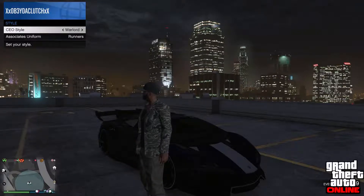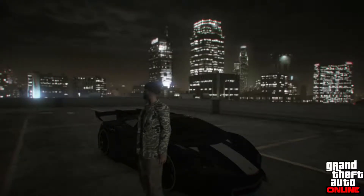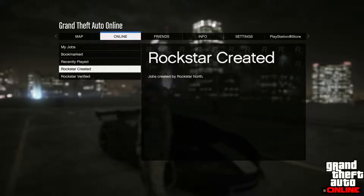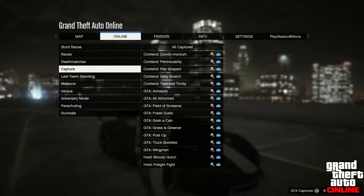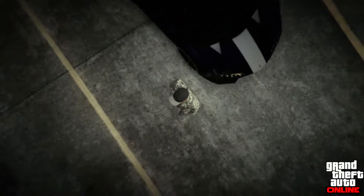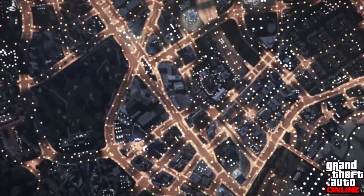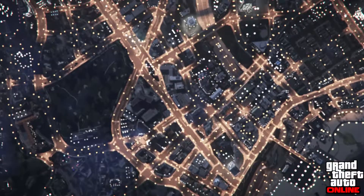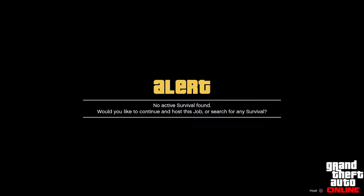Once you get to Warlord, back out with your interaction menu. Go to Online, then Jobs, then Play Job, then Rockstar Created. Go all the way down to Survival. Once you get to Survival, press A or X on Boneyard depending on what console you have. After you do that, you're going to wait to load into a game or host your own game.